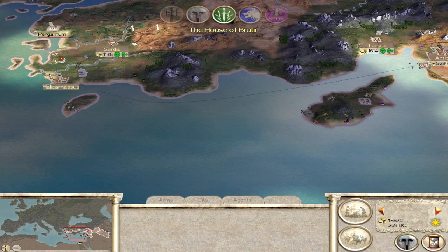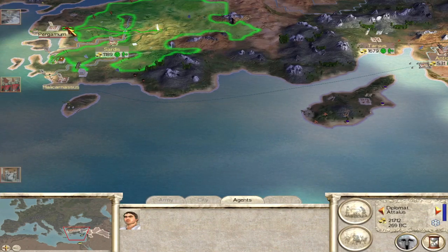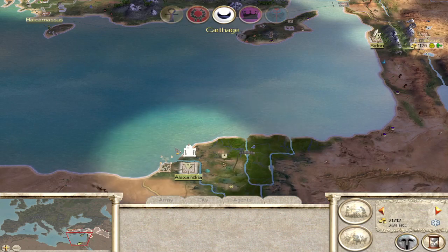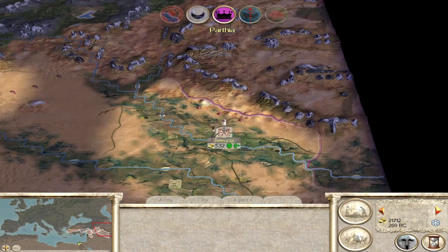Give it a couple turns while we get in position, and may as well get your troops in position by the capital of Egypt. And there we go — this turn we can start making transactions.